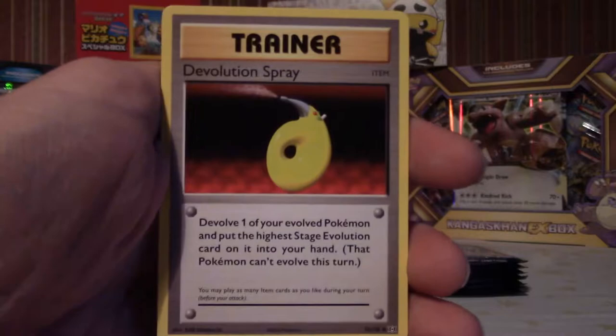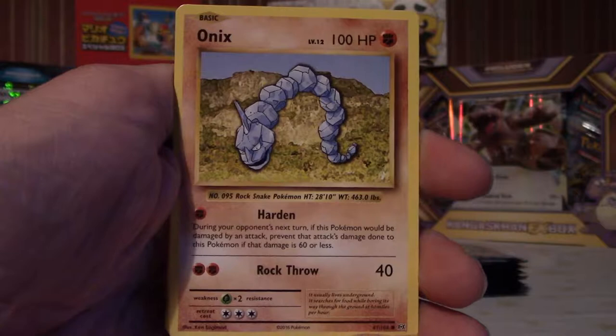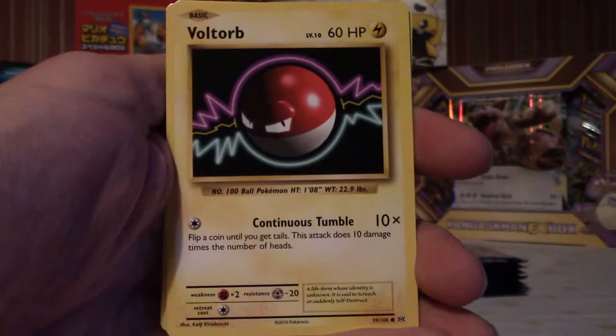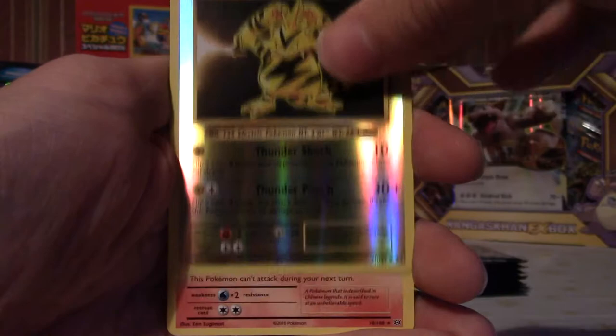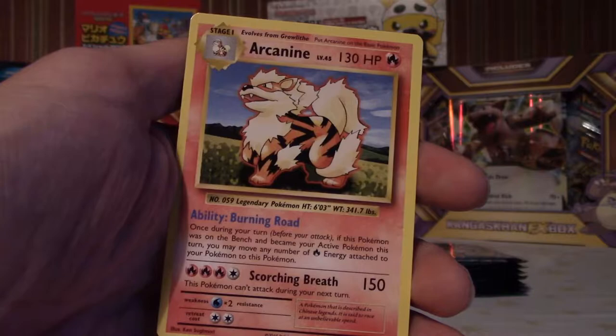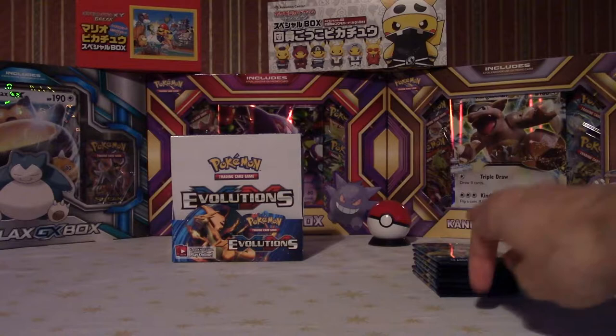Devolution Spray, let's go. It's gotten progressively darker as I've been opening these packs — it was daytime when I started. Metapod, Professor Oak's Hint, Onyx — these cards are so nostalgic to me, it's just so awesome. They've added new energies — Voltorb, Tangela, must have every common now. Polywag, reverse holo Electabuzz. Last card's going to be — it's an Arcanine rare, okay, that's cool. I like the Arcanine.